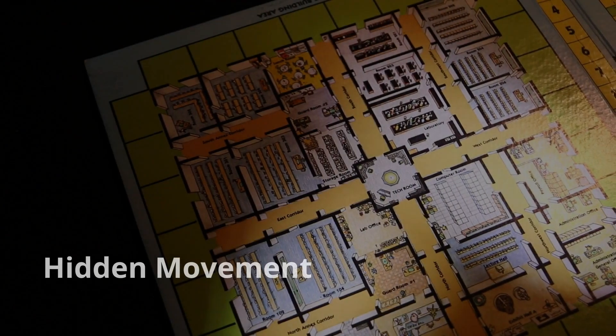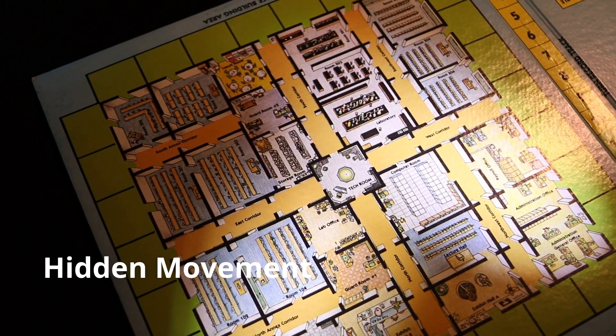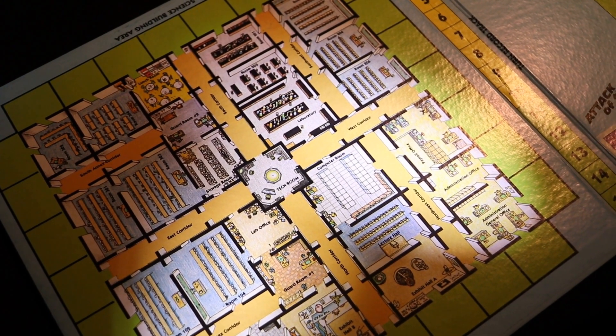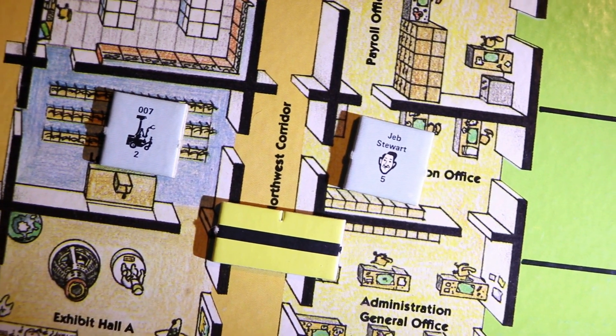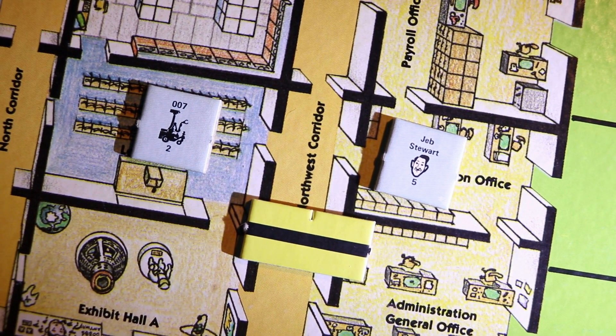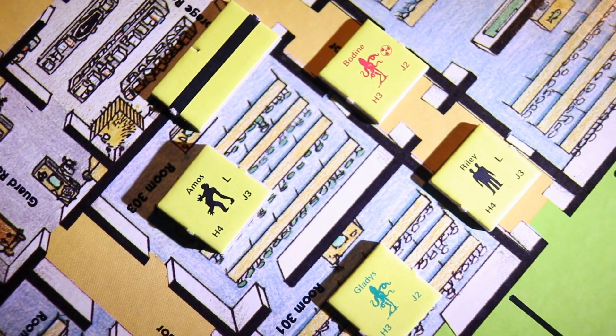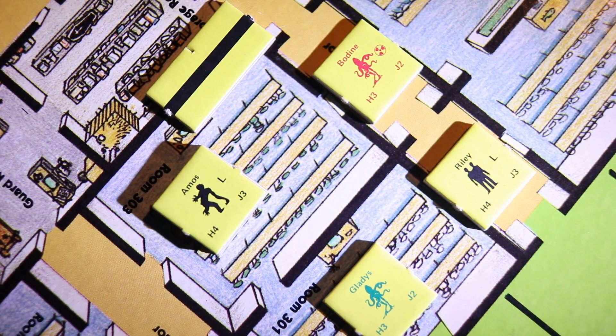By using the reduced game board card, you can engage in hidden movement. Create copies of the reduced game board, give to each player, and secretly mark the location of all the Janabot, human, and wall locations for the human player. For the mutant player, mark the setup locations for their characters. Wall units should not be revealed to the mutant player until a mutant unit or units enter a room which contains them.